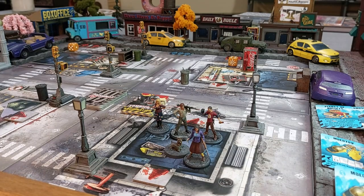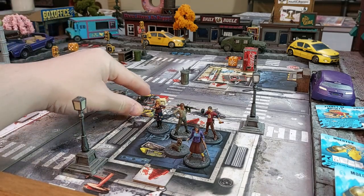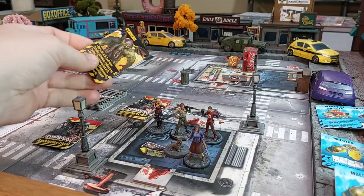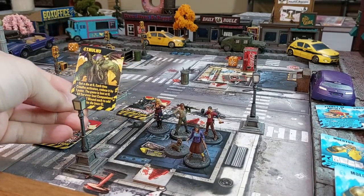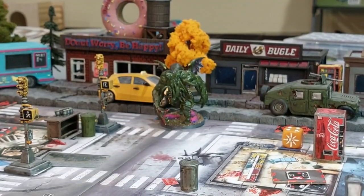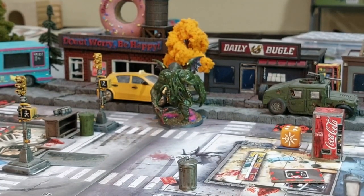The mission text reads: 'Now that we've arrived at the shelter, we must protect it from this final onslaught lest sheer numbers tear it apart before we can secure it.' In this one, the blue spawn over by the taxi and the Daily Bugle spawns a random abomination right there. We cut the deck and got Cthulhu, so Cthulhu is our starting abomination on the map.